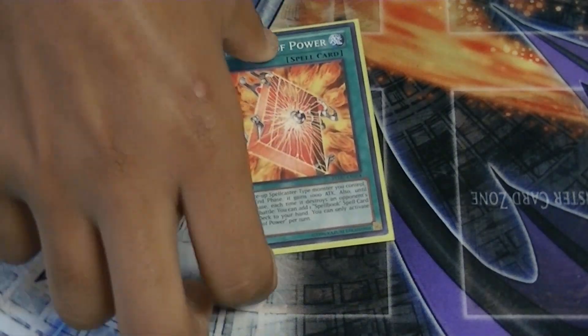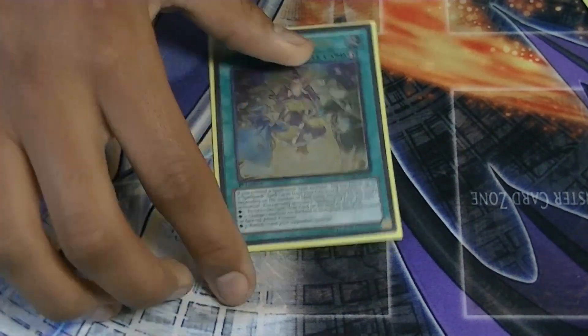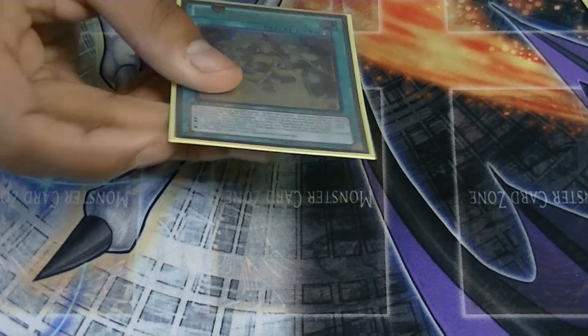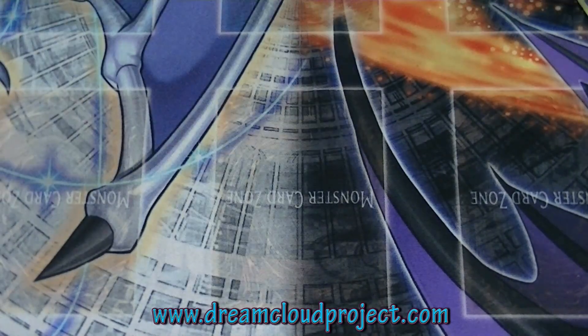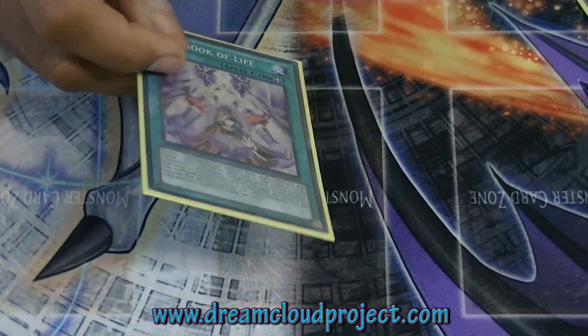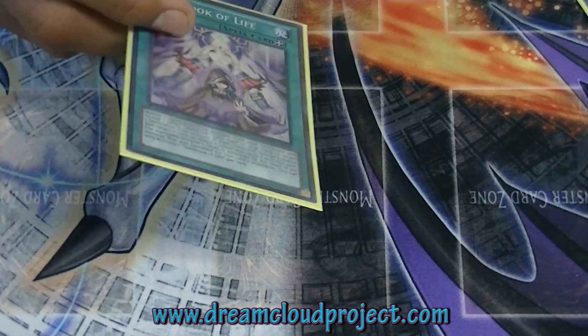For the spell cards: one Book of Moon, one Power, one Fate — the best card in the deck actually. You remove three spell books to banish a card; it doesn't target, so it gives you a lot of options at resolution. Life is another good card — banish a spellcaster and bring one back, get back the World and get its effect, so it's really good in the deck.